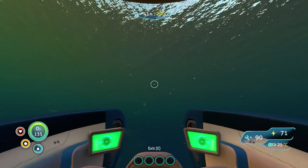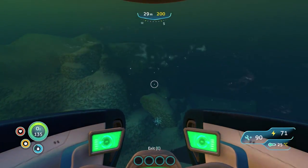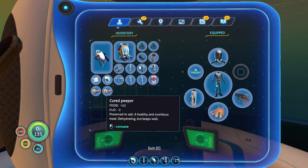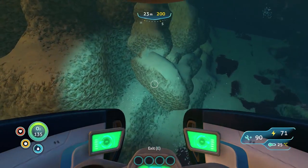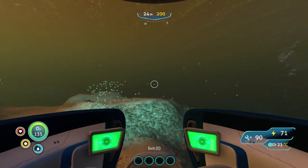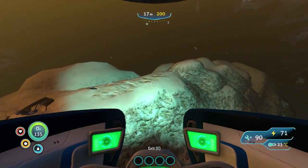We've got full oxygen inside the Seamoth, which we're in now. We've got a sea glide with us, loads of provisions — water, food, a med kit. I've pretty much got everything that we need, I may be wrong.